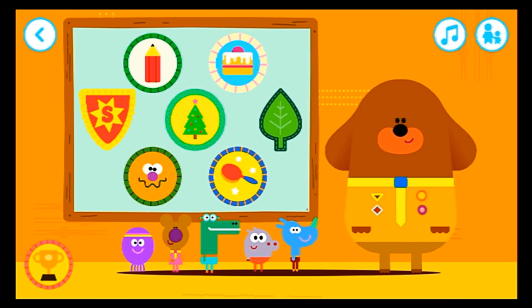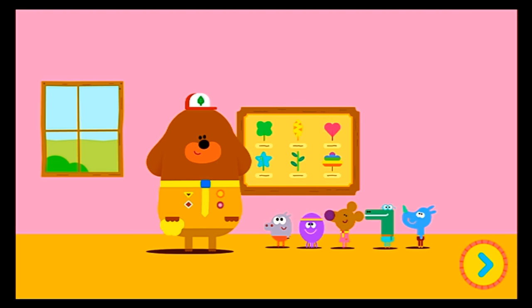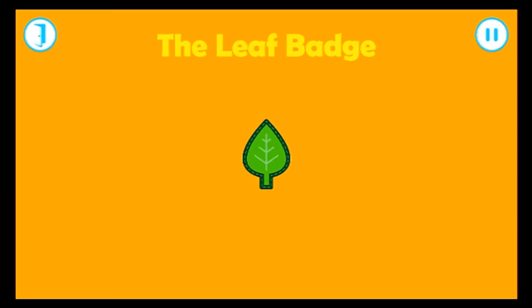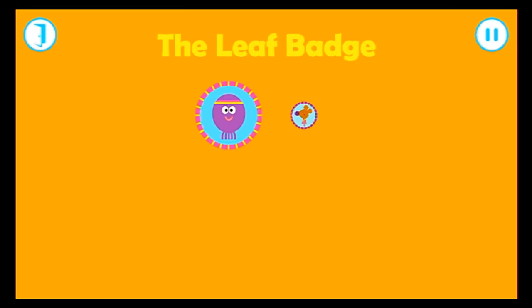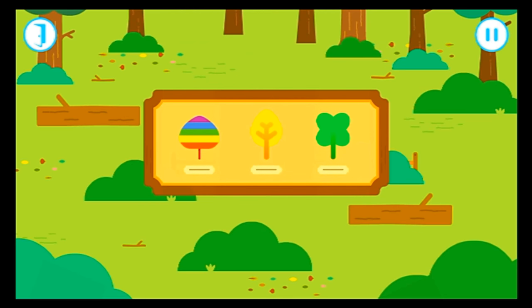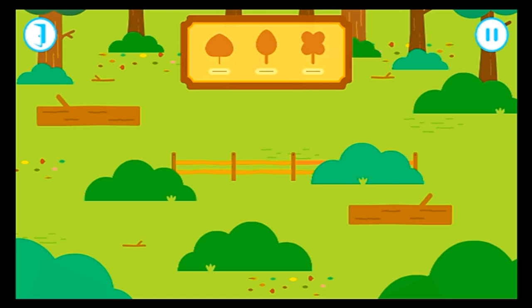Welcome to the clubhouse, Squirrel. Let's help each of the Squirrels earn their badges. Tap on the badge to start playing. What a pretty leaf collection, Duggy. Shall we collect our own leaves, squirrels? Yay! The leaf badge. Who wants to get their badge? Can you find the three leaves to earn your leaf badge? Tap the screen to look for the leaves.